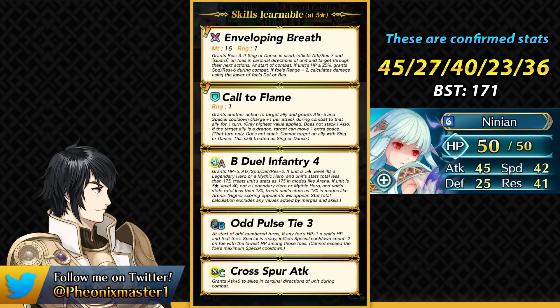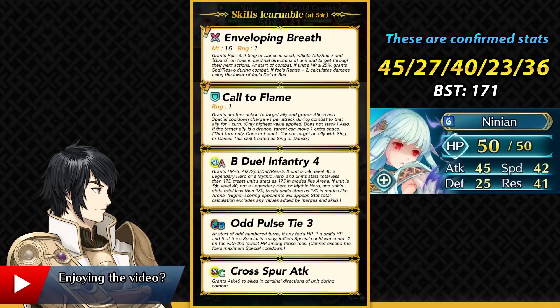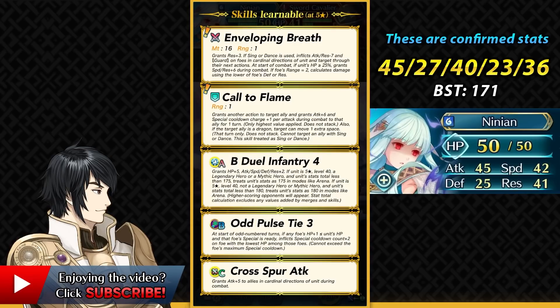She's got Enveloping Breath as her preferred weapon which provides her with plus 3 attack. She's kind of similar to Triandra with her Rose Dance that she can get out of this weapon — she can dance an ally and she can inflict the guard effect and the minus 7 attack and resistance debuff on foes in the cardinal direction. Triandra is mainly used for Aether Raids defense whereas this Ninian could be blessed and used in any kind of season.